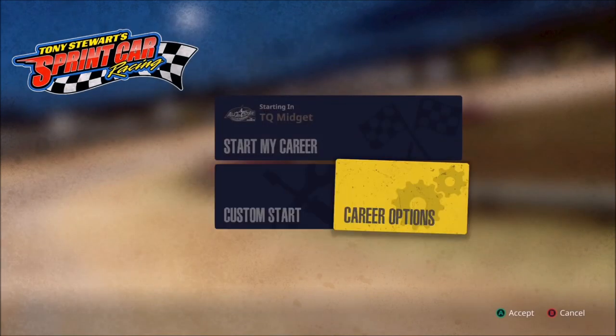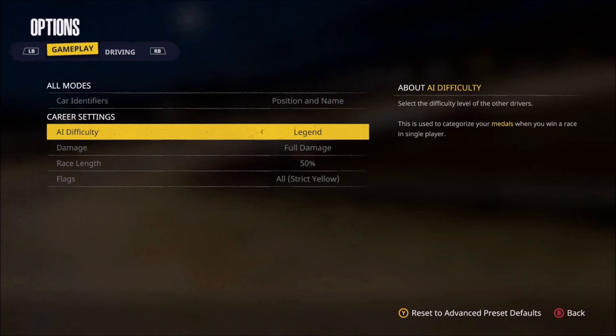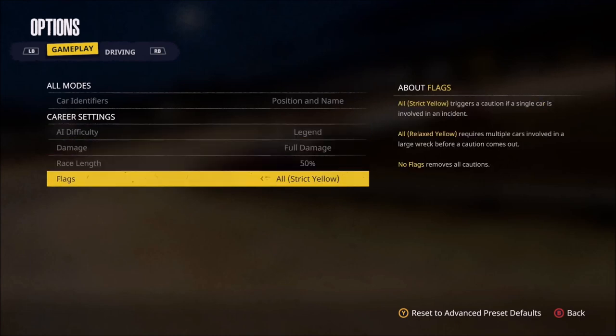If we come back out and go under career options, a lot of these are going to look very familiar. You have car identifiers, and then all of your career mode settings from AI difficulty, damage, race length, and flags.